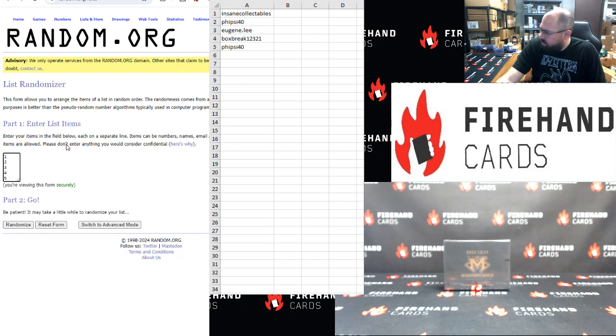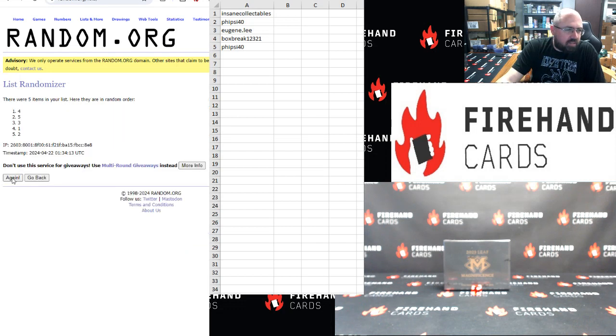1 to 5, top to bottom, two clicks. The result is: 1, 2, 4, 5, 3 — in that order.